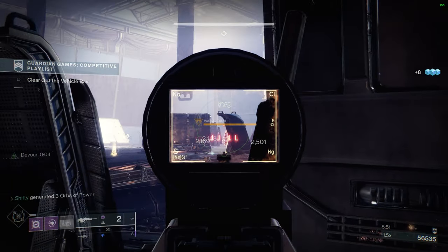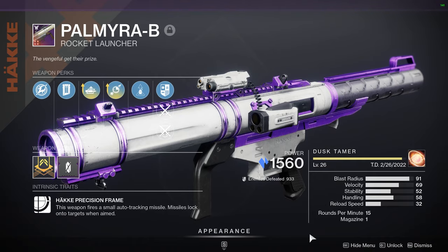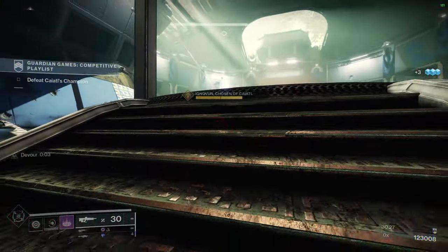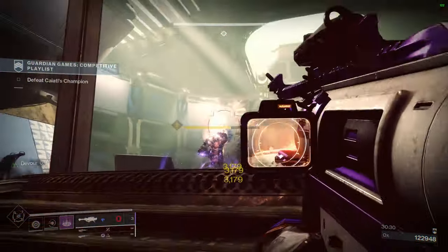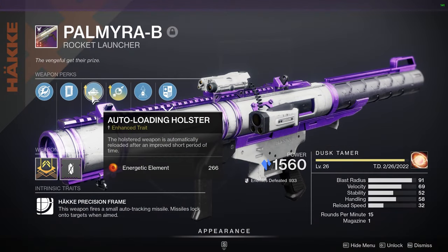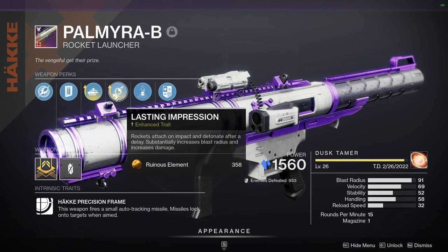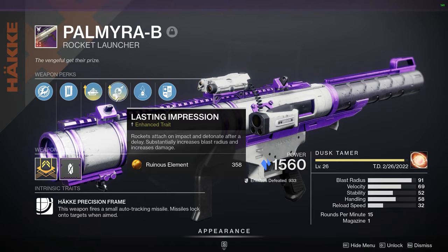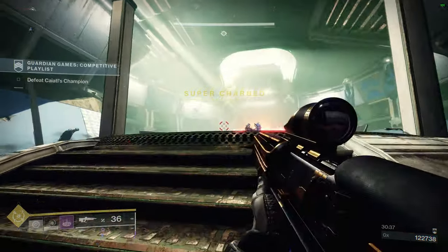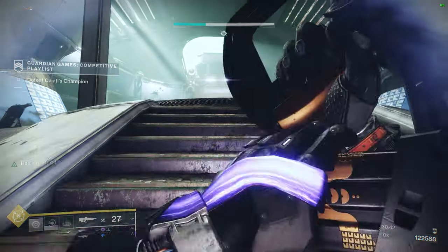Adaptive Munitions is honestly one of the few saving graces for this weapon. Next up is the pretty well-known Palmyra-B Rocket Launcher. Throughout this entire season it has gained a reputation as a pretty good DPS option. It also has several perks worth crafting on it. For my particular roll, I have Enhanced Auto-Loading Holster and Enhanced Lasting Impression, and for that fourth column you can go with Explosive Light or Chill Clip — both are excellent options. I've used it in some dungeons and other endgame activities.